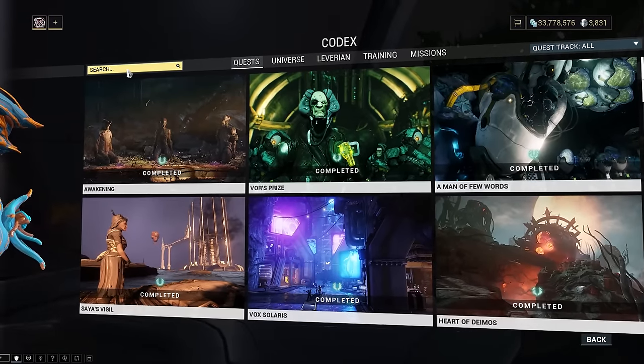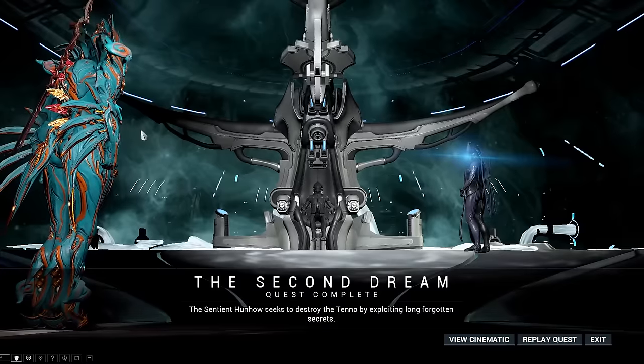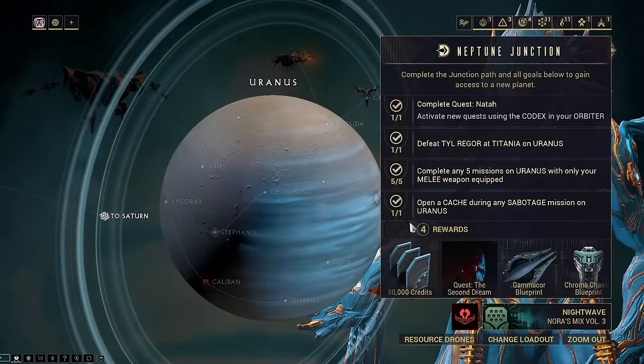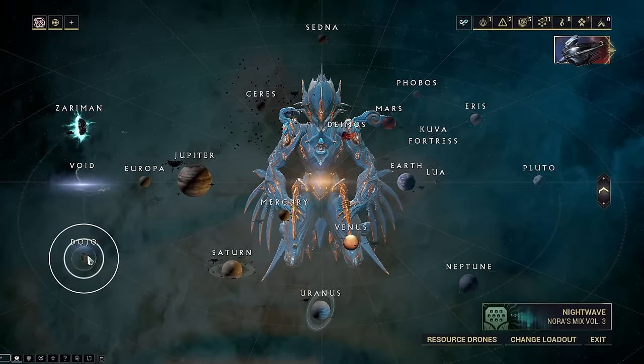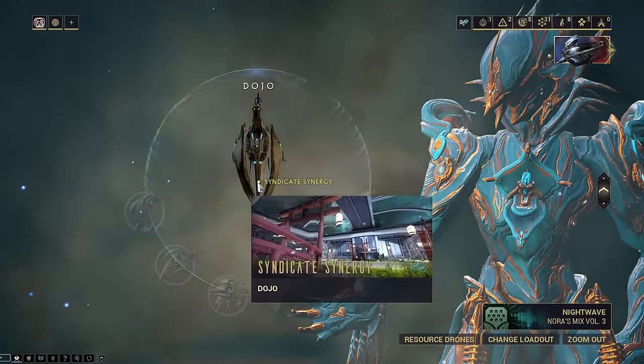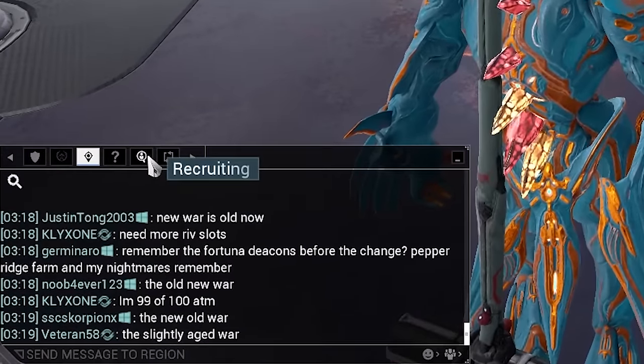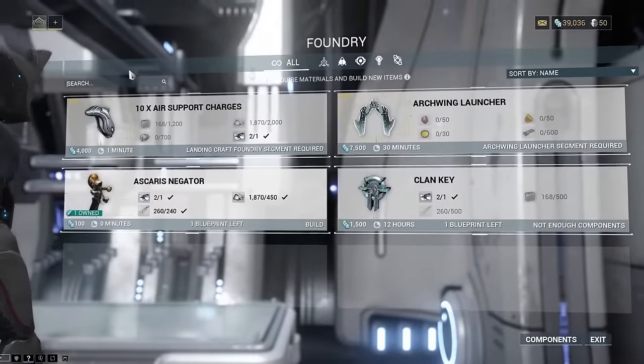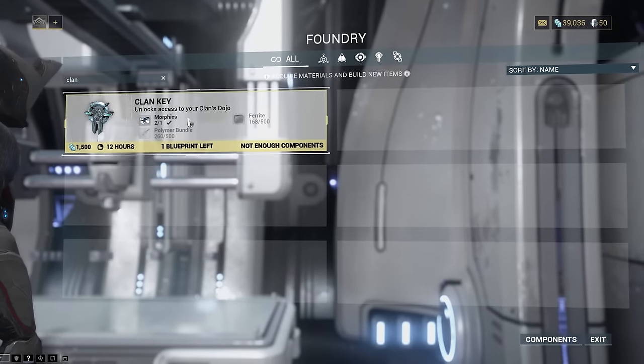To unlock Kuva Liches, you first need to have completed the quest The Second Dream, which can be unlocked by completing the Neptune Junction on Uranus. Second, if you haven't already joined a clan, join one — ask in the recruiting channel or ask your friends. By being invited to a clan, you will get a clan key that can be built in your foundry.